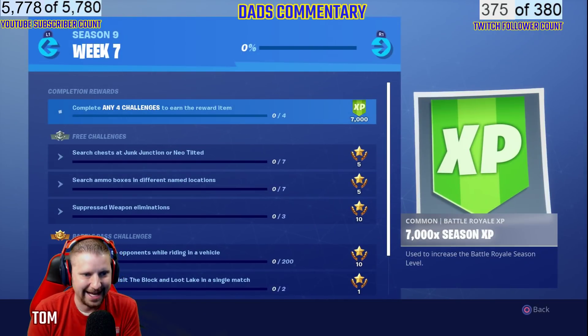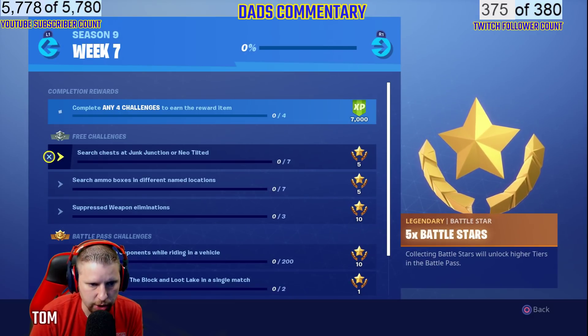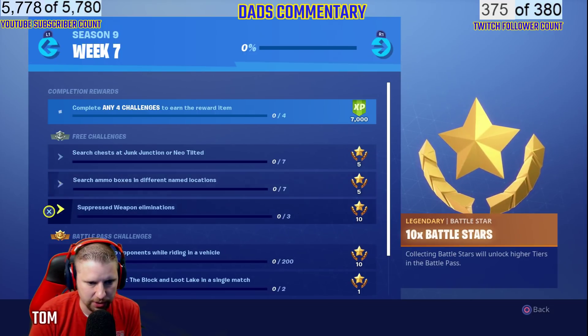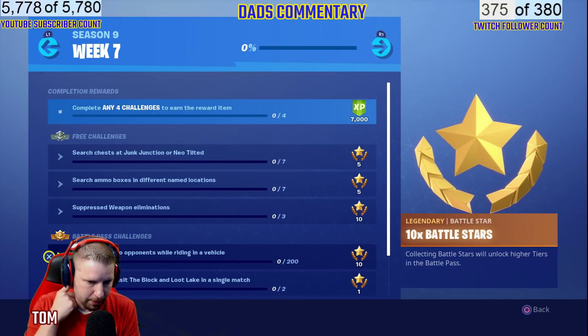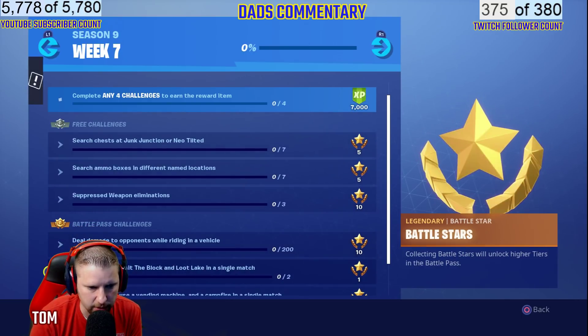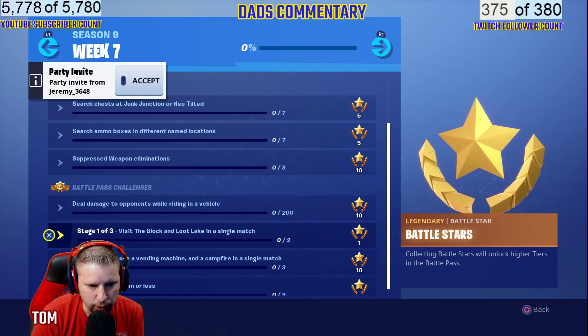Here are the Week 7 challenges: you need to land at Junk Junction or Neo Tilted, search chests, search ammo boxes in different locations, use suppressed weapons, deal damage to opponents while riding in a vehicle — that's Stage 1 of 3. You also need to visit The Block and Loot Lake in a single match.